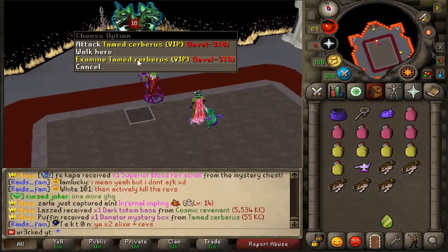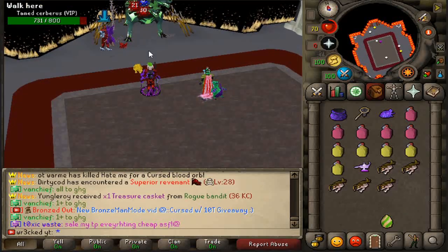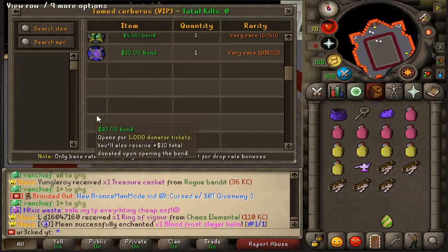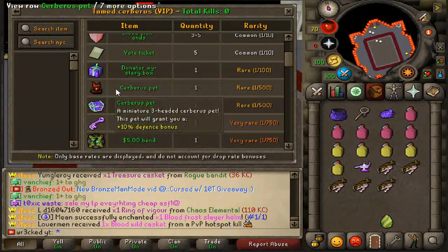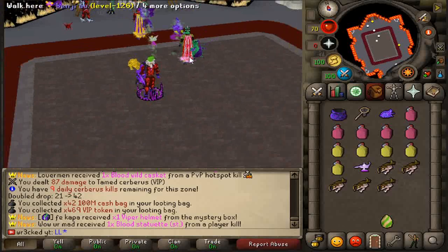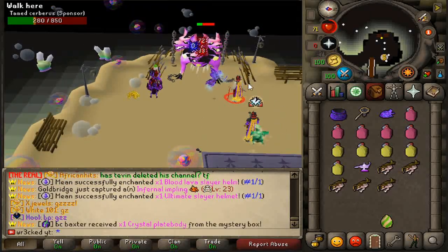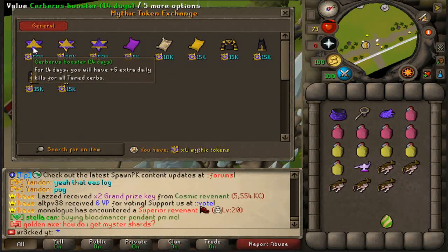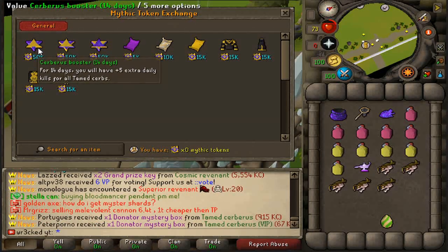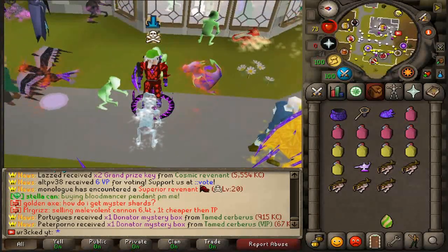Each rank now has its own tokens — VIP tokens, sponsor tokens, and so forth. There's also a tamed Cerberus which is a global boss you can kill per day — you get 10 kills in each zone per day with a boosted drop table. The drop table is quite juicy: free Cerberus pet, chests, all types of stuff. Each kill also gives VIP tokens and cash bags. You can also boost your daily kill count by buying a booster for 14 days, giving plus-5 extra kills per zone.